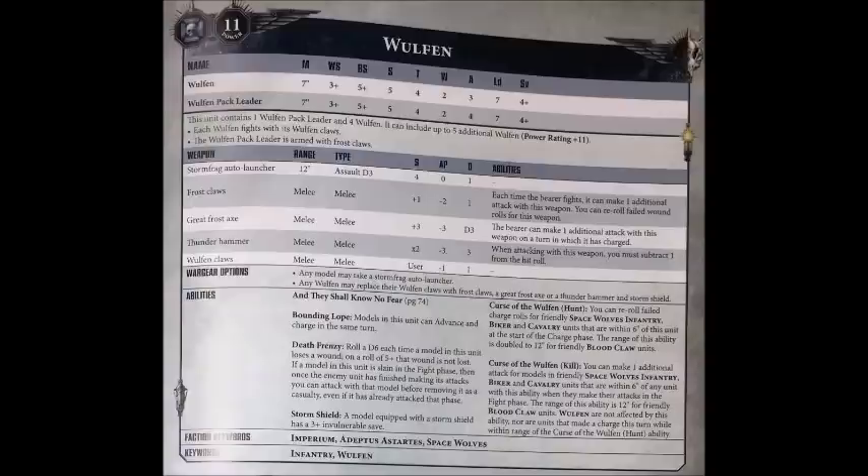The final option is Thunder Hammers and Storm Shields, which are considerably more expensive at 9 points more than the Great Frost Axe, and we don't necessarily need all that much more killing power once we've already got that loadout. The main reason to buy Thunder Hammer and Storm Shield — as they come as a pair — is really for the Storm Shields. As they only have a 4+ save normally, getting that 3+ invulnerable save is absolutely great, turning them from a unit that's going to be quite easily mowed down by high AP weapons, to one that's incredibly resistant to them and will need focused, concentrated firepower to bring down. A full max-out squad with 9 Thunder Hammers and Storm Shields and the pack leader will do on average over 40 wounds to an Imperial Knight. The main thing you get these for is the extra durability, as opposed to the extra hitting power.